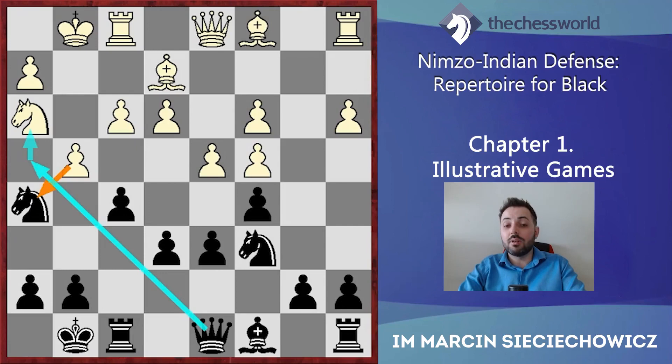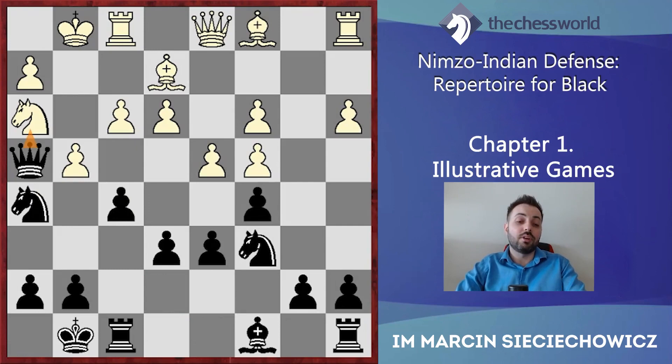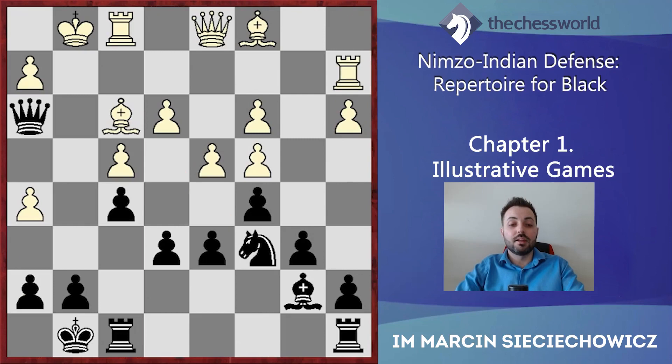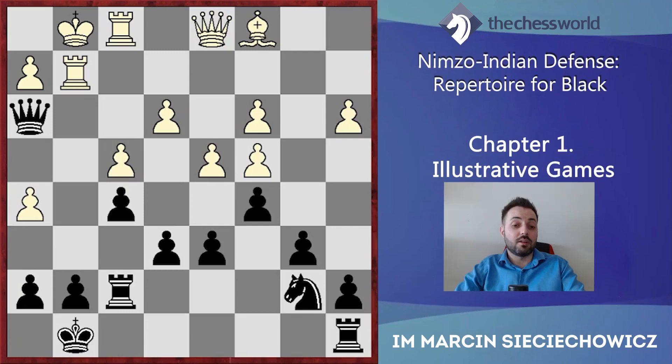But Black even had a better option than fxg4, because Qh4 was looking very good. Two options to analyze: if gxh5, Qh3, f4 — just look at the dark-squared bishop from White, it's a really bad piece with no prospects. After b6, Bf3, Bb7, Ra2, Nga5, Black wants to exchange the active minor piece from White — the light-squared bishop. After the exchange, Rg2, Rf7 — for sure White's dark-squared bishop simply looks bad. Black's knight is much better than that bishop.